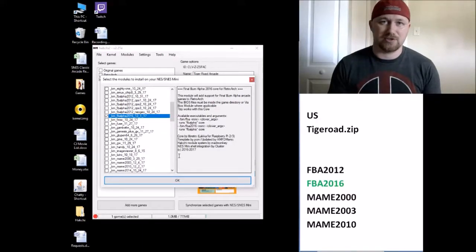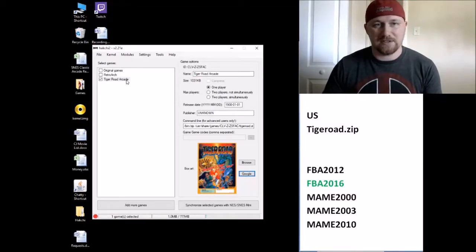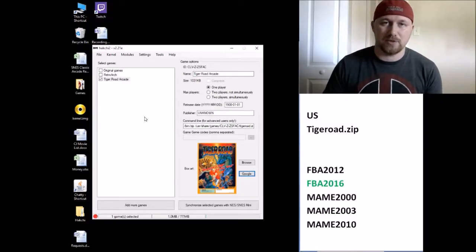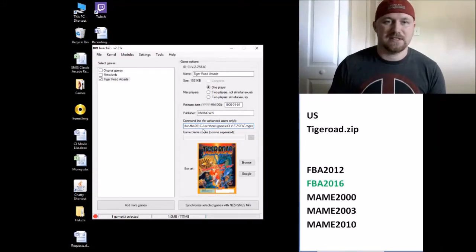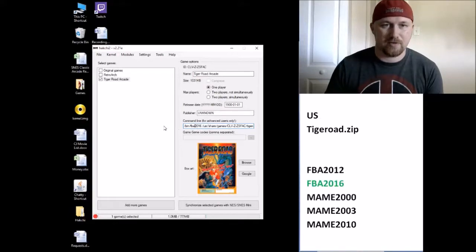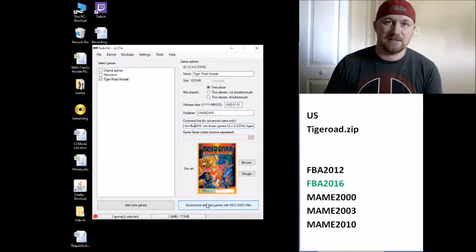Another box is going to pop up asking you to hold down the reset button as you turn on your SNES Classic. Once you do that, a bar will appear on your screen. It'll start filling in green. Once it's filled in all the way, that means those cores are installed to your Super Nintendo, and it's ready to run these games. So after the core is installed, the next thing we have to do is change the command line so when you start the game in your system, it'll know to run with this core.